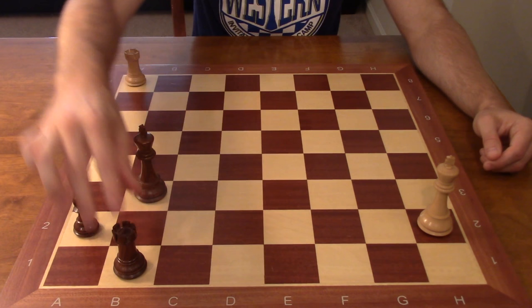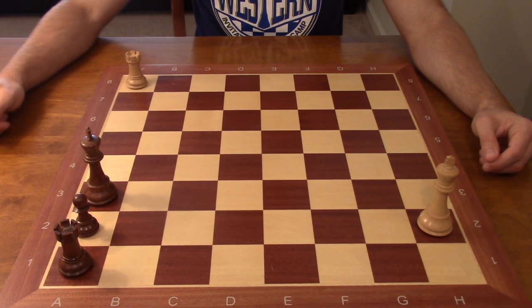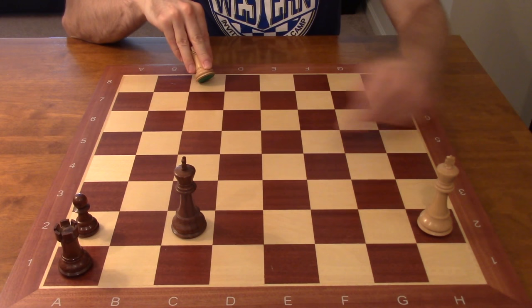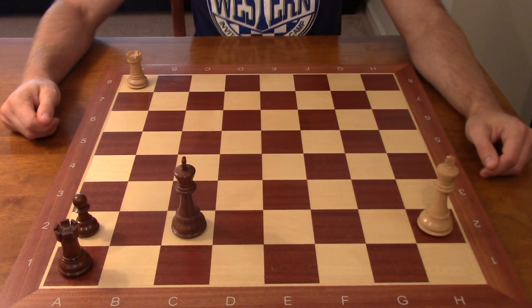As soon as the king is helping to defend that pawn — as soon as it's touching that pawn — you give a check and force the king away from the defense of the pawn. If black tries to stay close, check again. King b2, check — you know the drill. As soon as the king is away from the pawn, you can go back and observe it again. Rook a1 here — you could also deliver a check, but as soon as that king is no longer defending the pawn, put the rook back on the a-file. Draw — no way for black to strengthen their position.